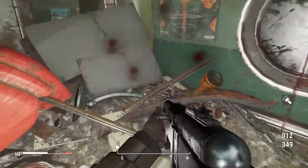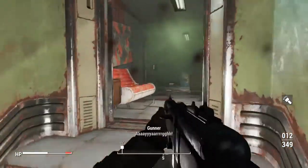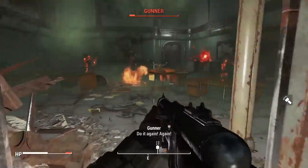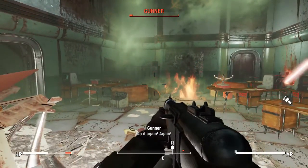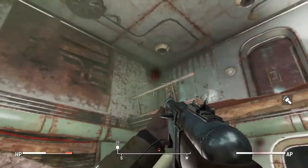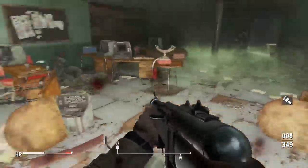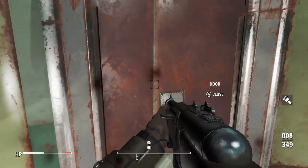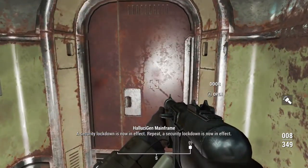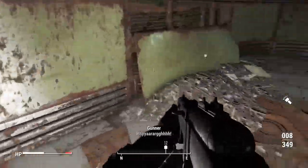We're fighting a lot of gunners here. Gunners are a lot like raiders, except they're into military stuff. I'm not sure of the backstory of gunners — it's never really explained. I think they're supposed to be gun runners; they sell guns to people. I guess they're turning on each other. Maybe the chemical is making them go crazy — is that what's supposed to be going on? You gotta infer a lot of stuff when you play a former RPG like the Fallout series — there's a lot of show and barely any tell.